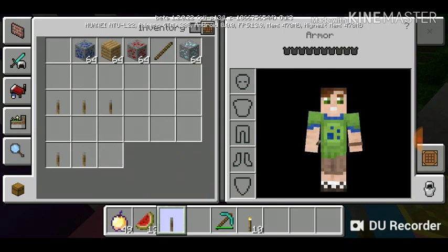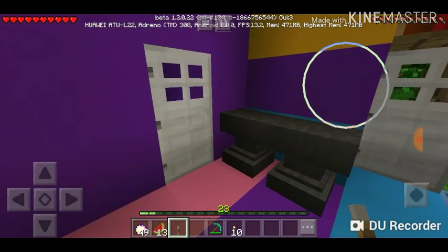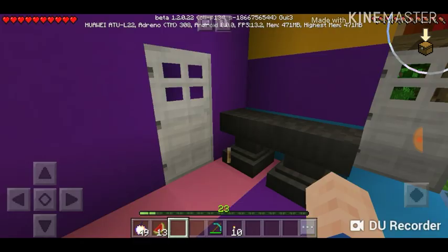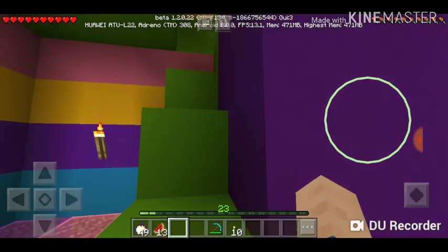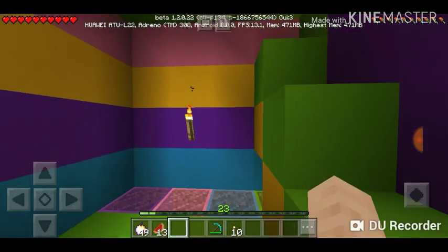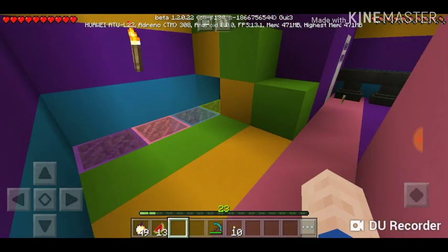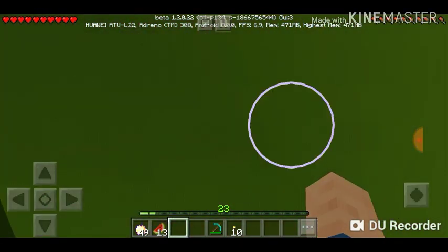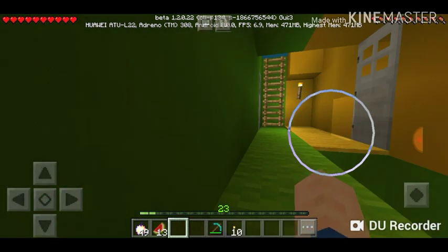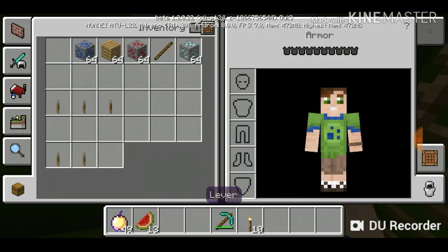There we go! This is gold — wait, is this Draco's? I don't care why there's gold over there, it's yellow, it's yellow concrete. Okay, let's find out.